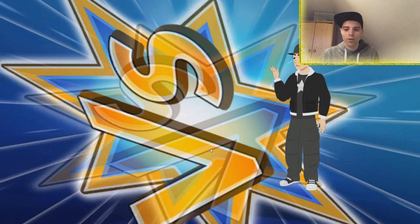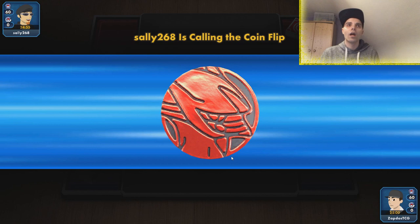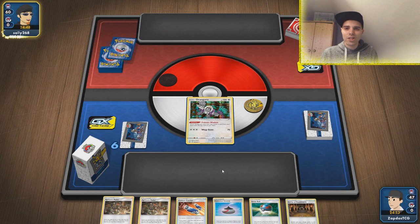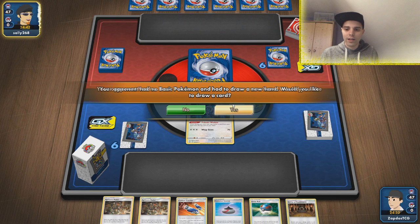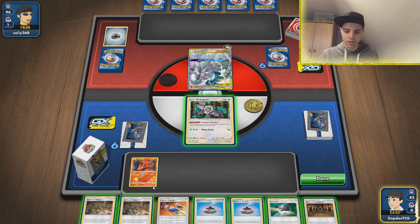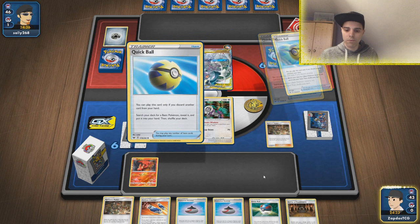We lost the coin flip, but we have access to Apricorn Maker if we have it in the opening hand — and we do have two of them and a Great Ball. We confirm it's an ADP start — fantastic! We bench Slugma immediately. We go with Apricorn Maker to get Quick Balls, since that's the most efficient way to get basic Pokemon out. We get the evolutions out — Granbull and Macargo. Great Ball finds nothing, but Quick Ball gets us Snubbull.